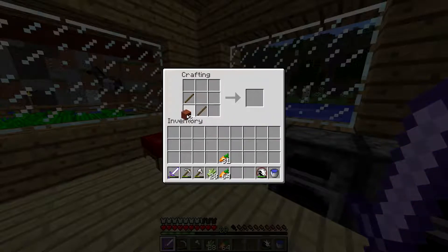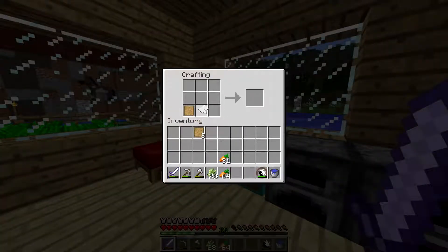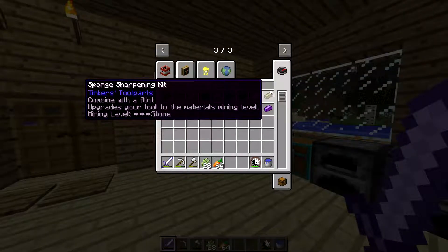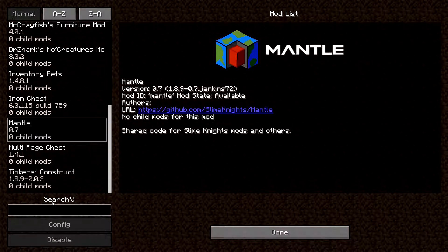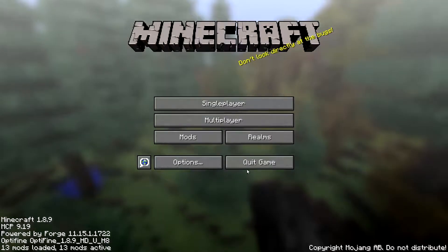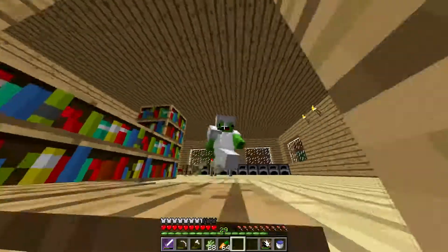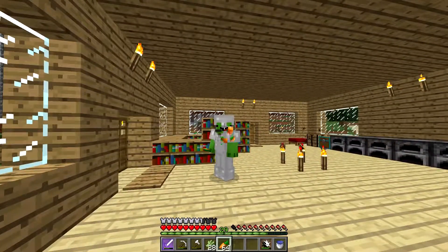It used to make 16 of these, holy crap, now it only makes four. We get that and then a piece of paper and then it makes a book — wait, no it doesn't. The book is not a thing. Tinker's Construct is supposed to bring me footage but it's not working.